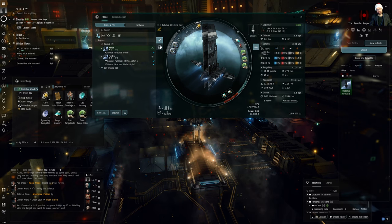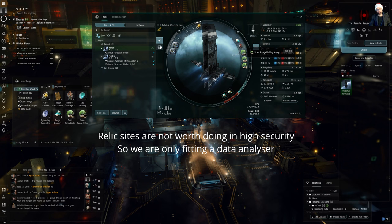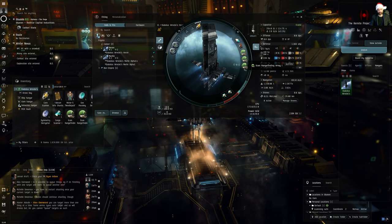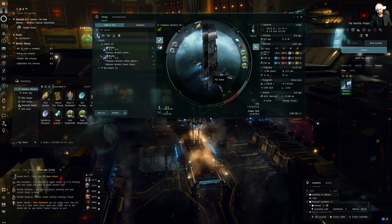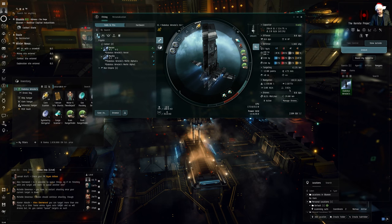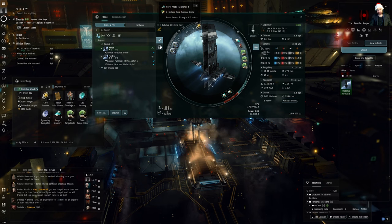Anyway, I'll show you the fit. We've got a prop mod — a 1MN afterburner. We've got a data analyzer one. Then we've got three scan range finder arrays, which add a 5% scan strength bonus each, so you want three of those. Then in the low slots we've got two inertial stabilizers. With standard fit the ship has an align time of over six seconds; with one it goes to five seconds and with both it goes to four seconds.